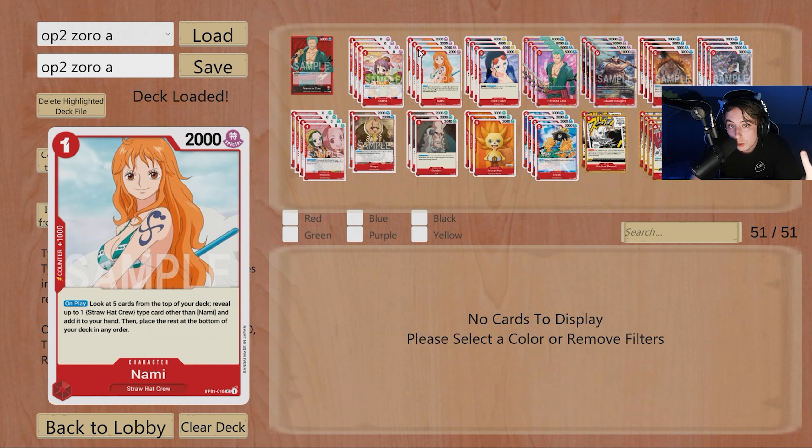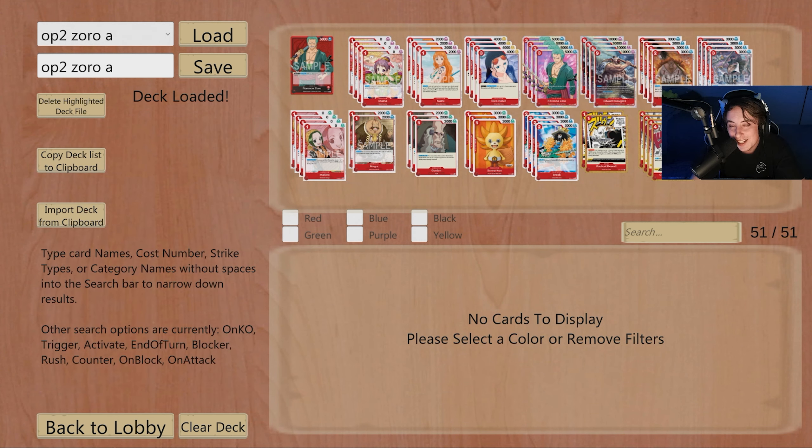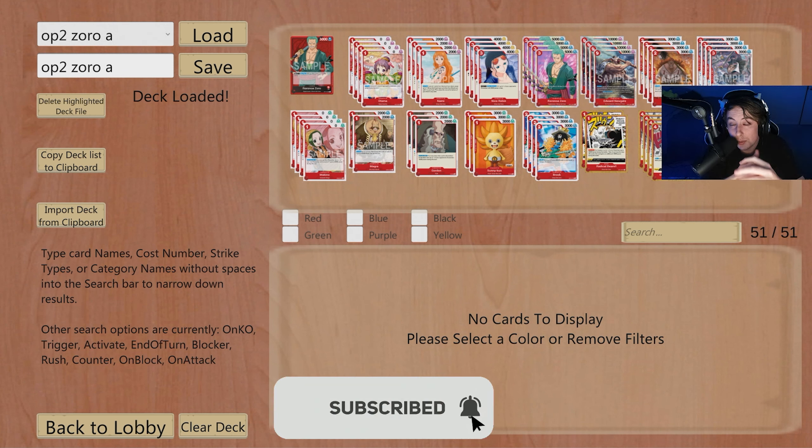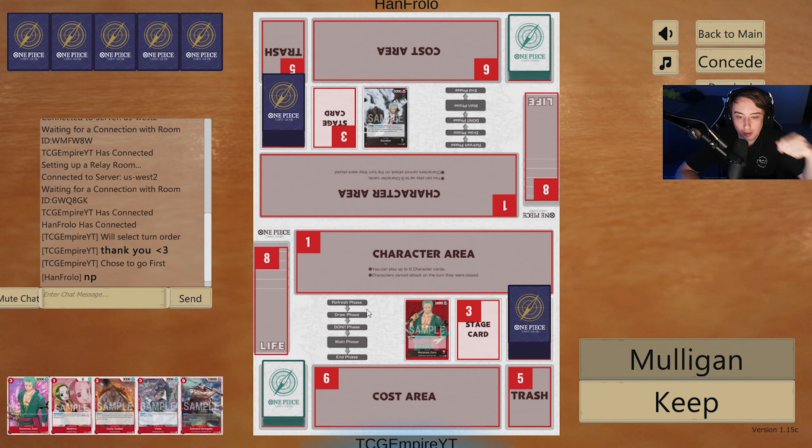This is the list we're going to use today. It's the most common basic build — four of everything: Otama, Nami, Robin, Zoro — so you have as much power as possible behind swings. Everything can swing heavy, that's the general idea. Remember to smash that like button, subscribe, turn on post notifications, and I'll catch you guys in the next one. Alright, here we are playing against Smoker.